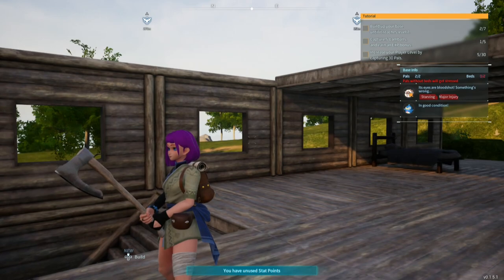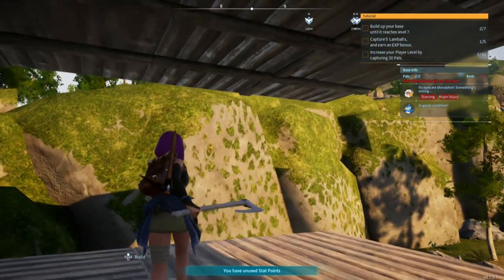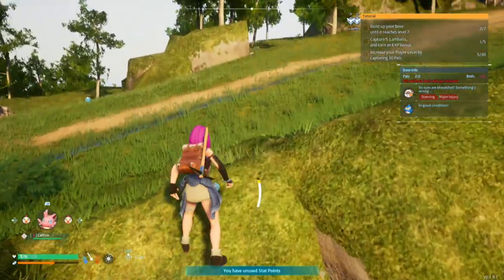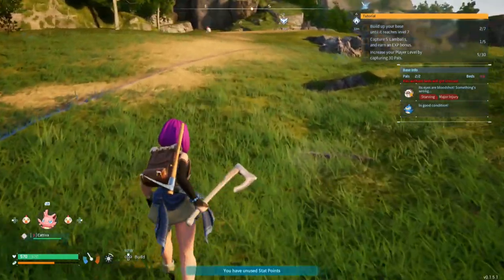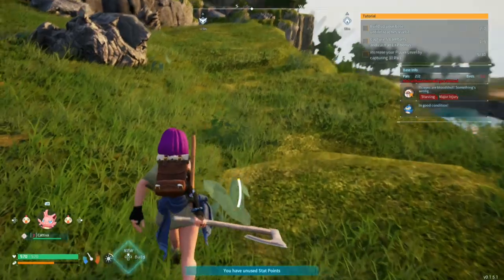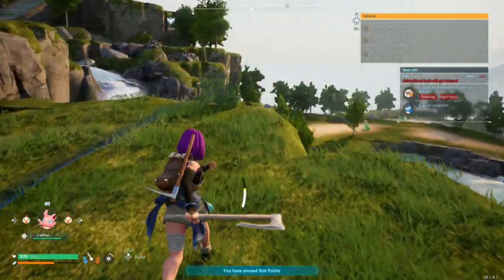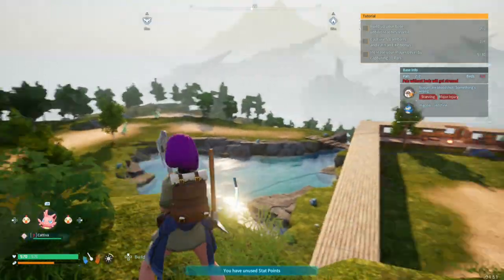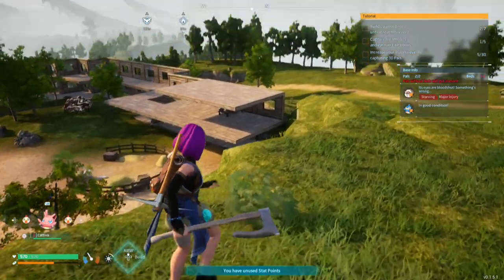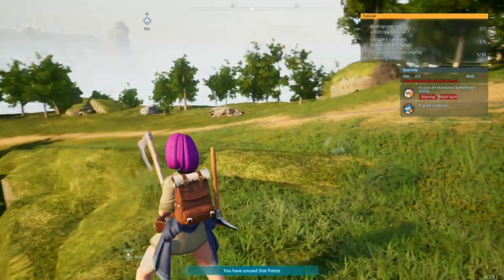I'm probably going to make something up here. I guess you could say these are the walls, and the base kind of extends up here, so I could probably build something here as well. Maybe a lookout tower, or maybe I'll build a house, or extend that part of my base out to here.